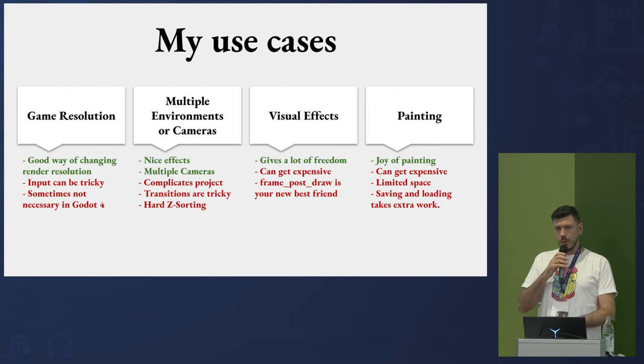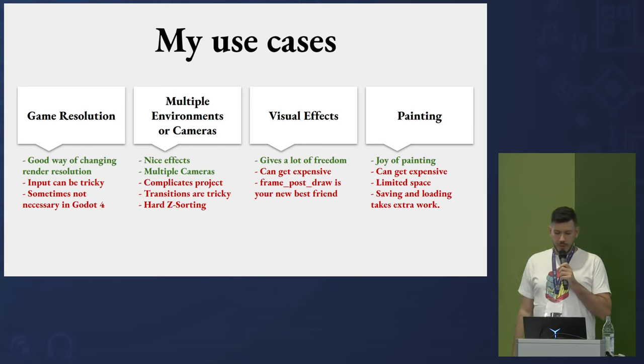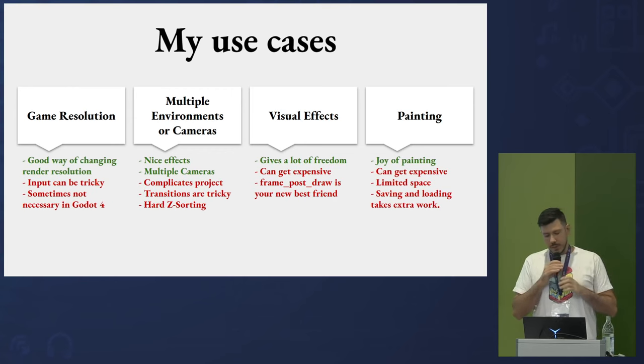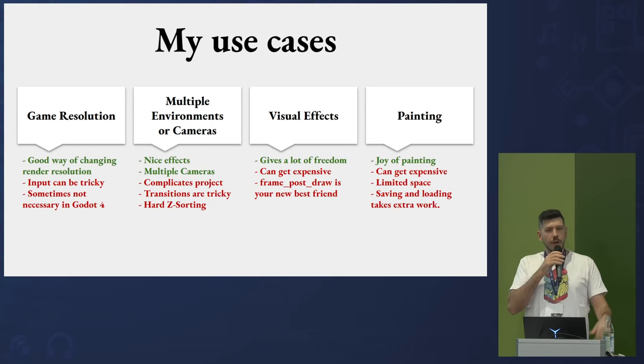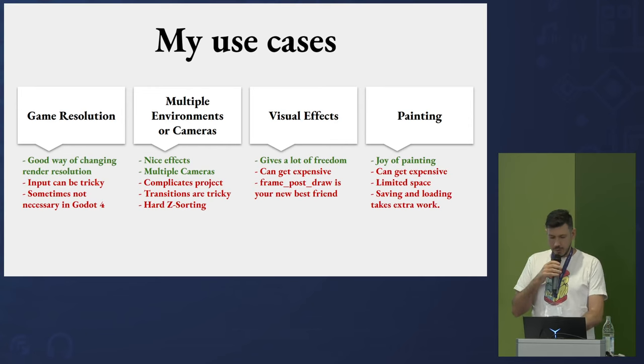Painting with viewports gives a lot of ideas for games, but it can get expensive if you have a large surface. You don't need to use one-to-one resolution though — you can decrease the texture size and oftentimes it'll be good enough. You have limited space and can't make a viewport infinitely large, so for an open world with tire tracks you'd need to come up with areas that load and unload. Saving and loading also takes extra work — you have to reapply the image to your viewport when loading a map, wait for the refresh, then clear. But it's not voodoo; you just have to figure it out.